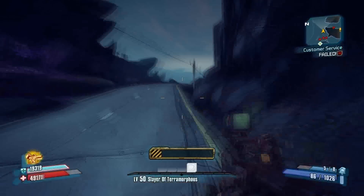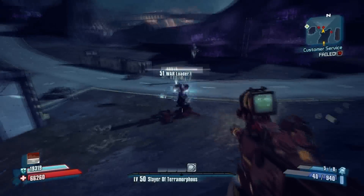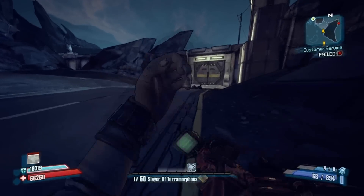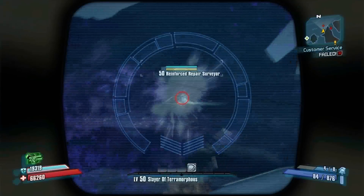If you noticed earlier, I shot my sniper at a small electrical box on the other side of the wall, and it didn't register because I was too far away, so I had to run back in here. And there's that small electrical box — shoot that. The light turns from green to red when you shoot it. Run back through the wall.